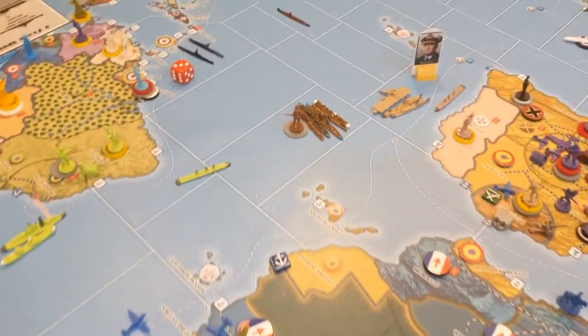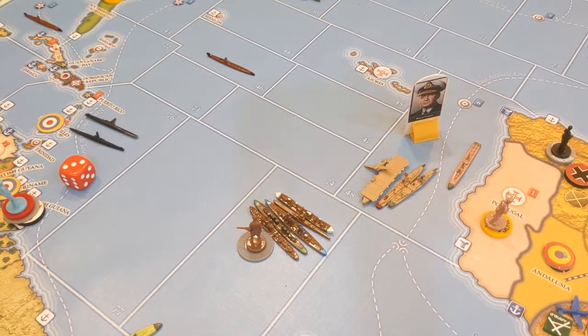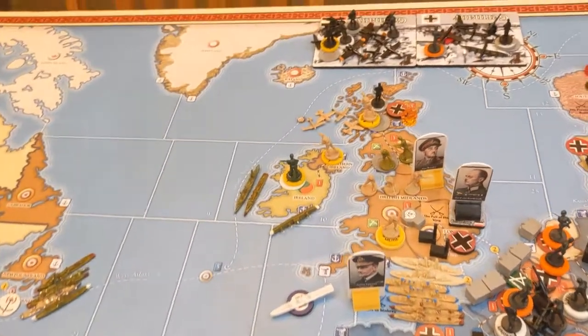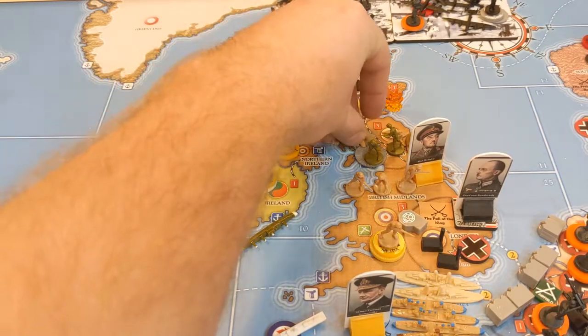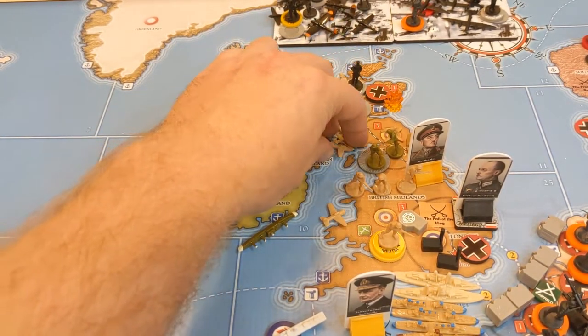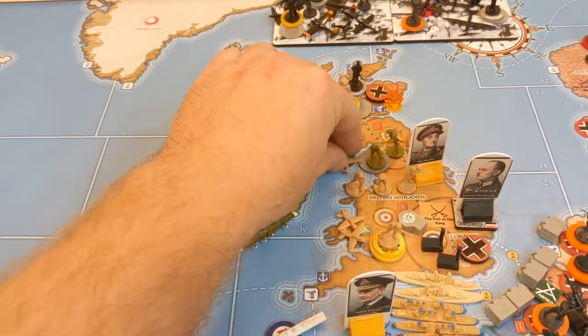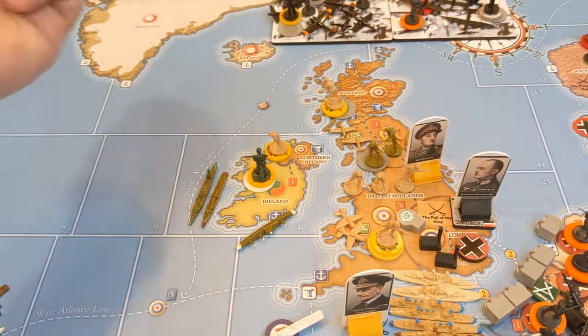Now we have this fleet available to us. We need to move these guys back — we're going to move them back to British Midlands, wanting to be in a safe position. We'll move two down here and the remaining two stay up there, so we can defend our fleet and the northern part of England as well.